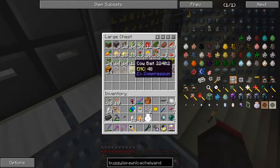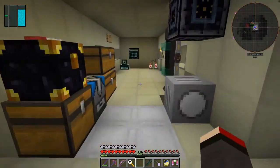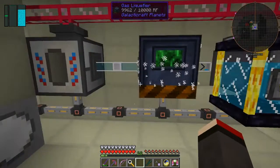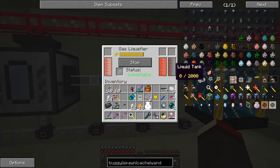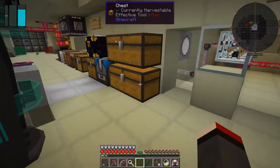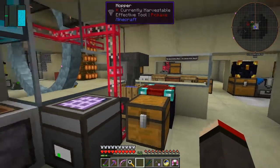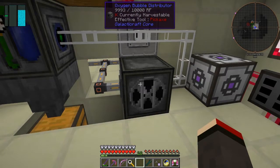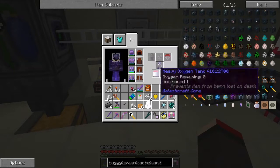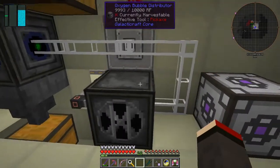In that chest I've actually got two cows captured — cows are no problem. Let's see how the oxygen is getting on. It's coming up again — this does produce enough oxygen, just about enough to keep two oxygen bubble distributors going. So I shouldn't be losing any oxygen now. Let's click here — it is going down, the bubble's not being produced. Not enough oxygen, okay. As soon as that tank gets full we'll get enough oxygen.